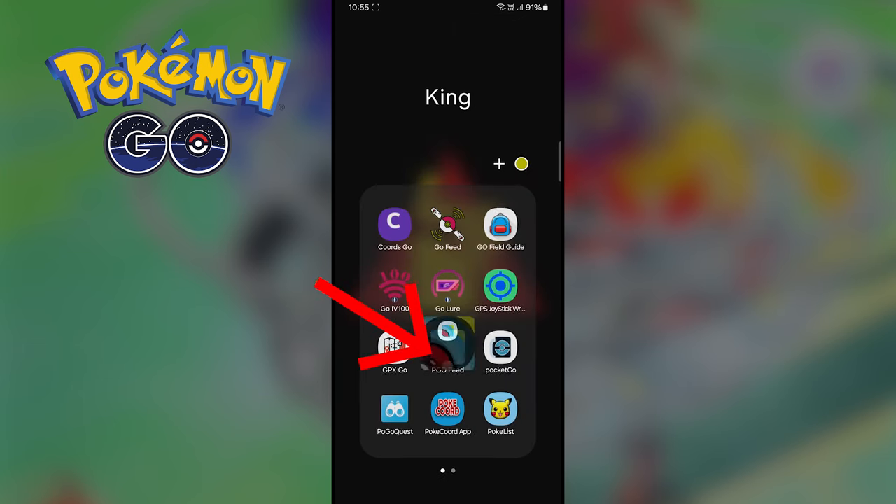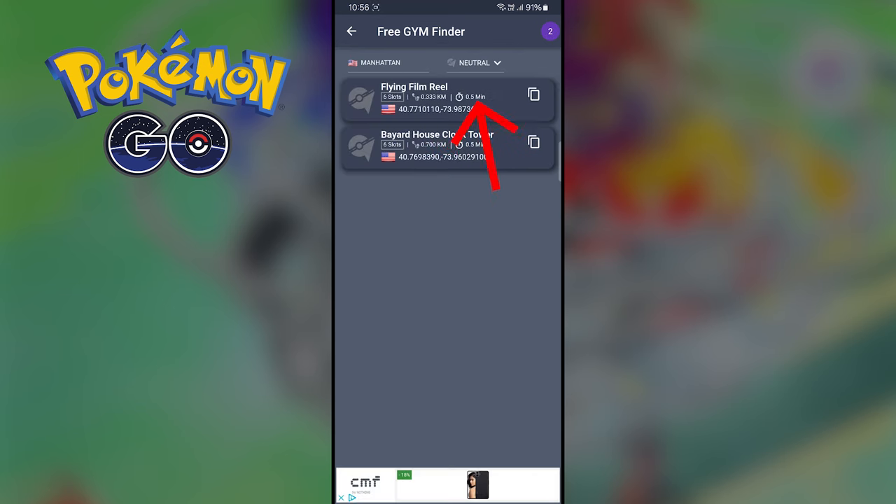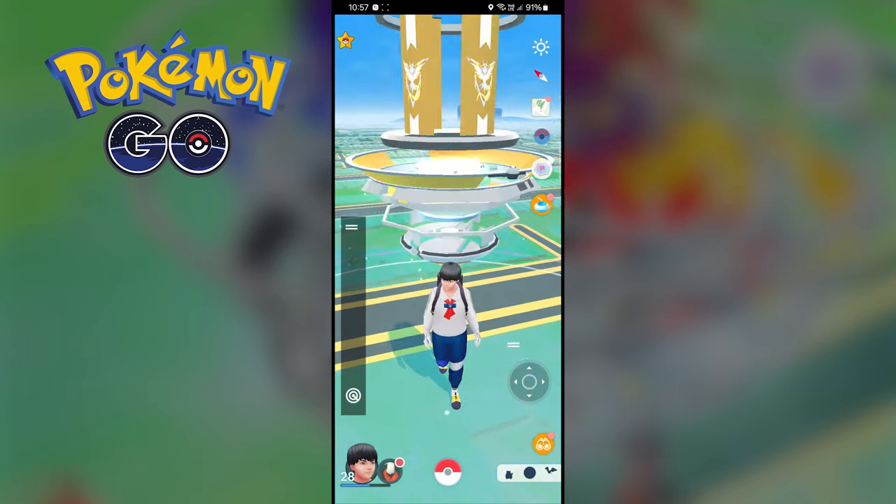For this you need to open this application and then click on the free gym option. Now select any location and select your gym type, then copy the coordinates and go to Pokemon Go, then travel to that location. Now put your Pokemon in that gym.